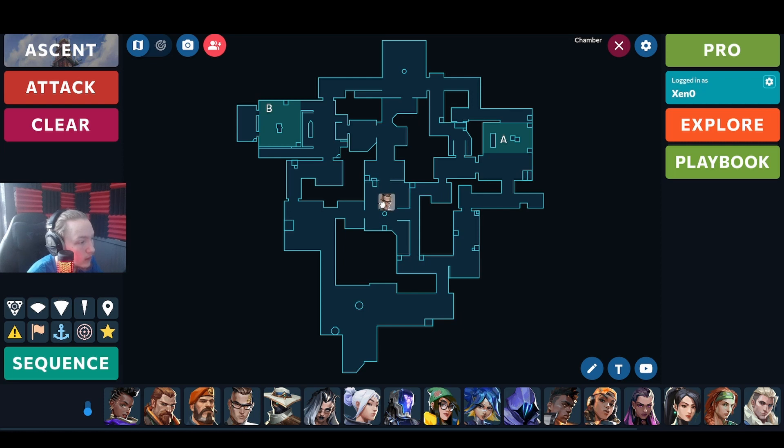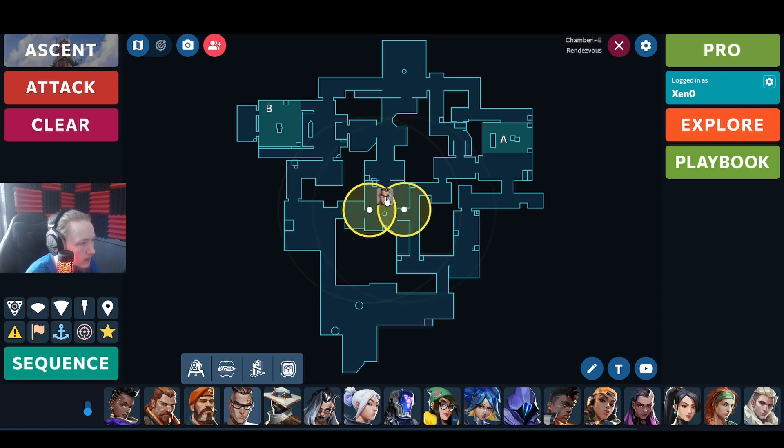When I flank through mid, I usually have two rendezvous set up all the way through mid - like this. It's impossible for me not to be able to TP somewhere if I'm anywhere in mid. Usually I'm in fairly safe positions. I usually go through top mid if this is going to be smoked, but you can go through tiles too - it's probably more efficient to go that way anyway.